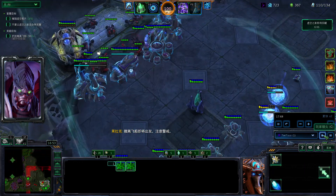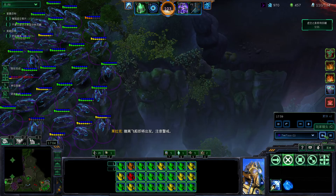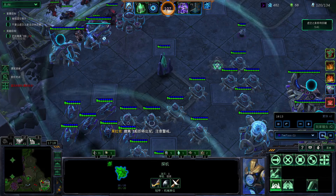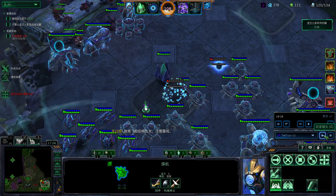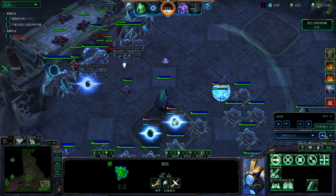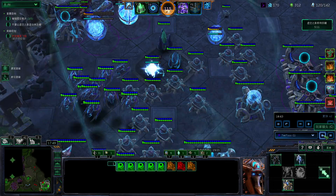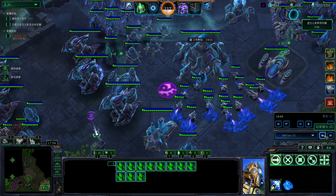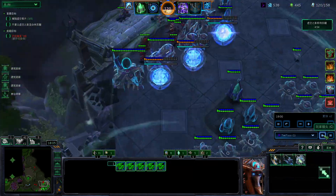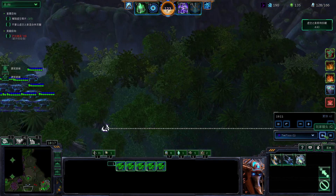I'm getting the warp gate upgrade just in case I need dark templar, but I forgot to build a dark shrine — stupid. Anyway, I'm basically waiting for a time stop. I put some Corsairs at home because I anticipated some battlecruisers or phoenixes to get revived, but they actually didn't. Since I waited and they're still not here, I'm going to fly all the way to the west side, and the 19-minute wave will spawn there.